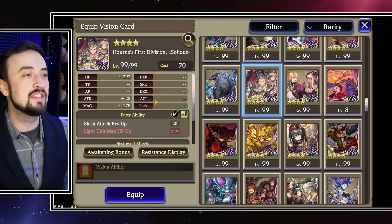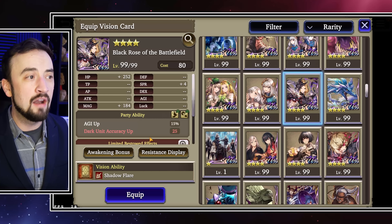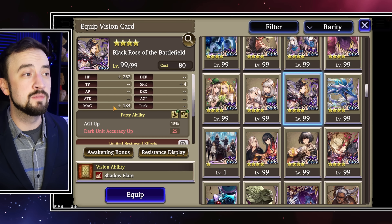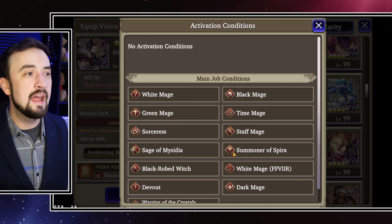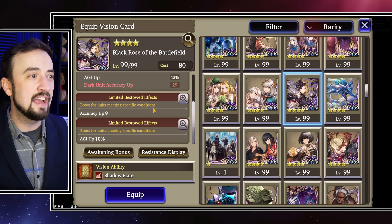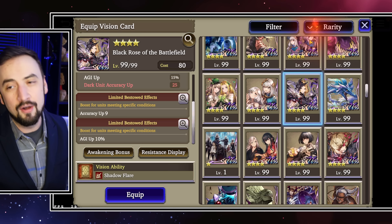Solidus will also give you Magic Attack up 10, which helps her 100% hit move Meltdown do more damage. I also really like Black Rose of the Battlefield on her — it gives Agility up to your whole group, and it gives her some Spirit, Magic, and HP. A very, very good card.